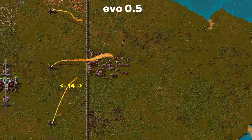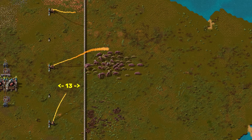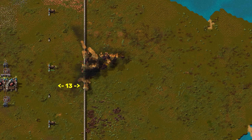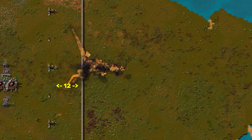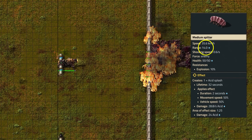Evolution at 0.5 and distance 14 — only damage to the wall. But at distance 13, some spitters can shoot over the wall. Small spitters were not able to reach the weapon, but medium spitters do. A distance of 12 is obviously not sufficient at this point. This all makes sense, because medium spitters have a range of 14.